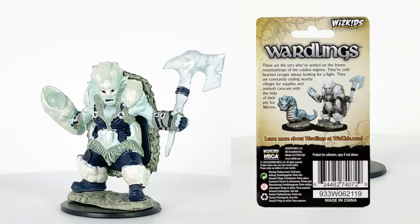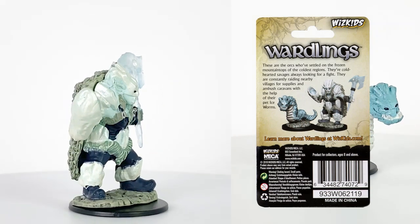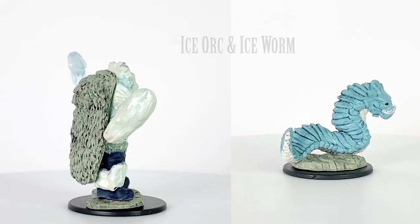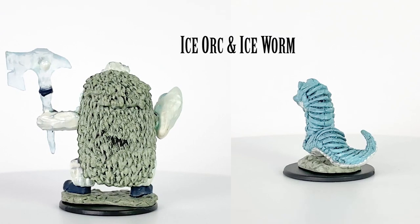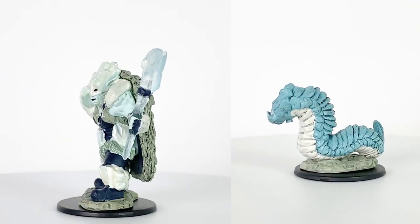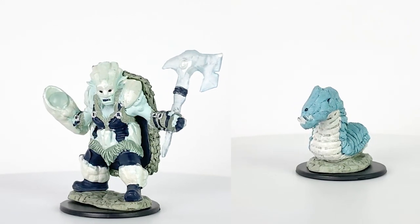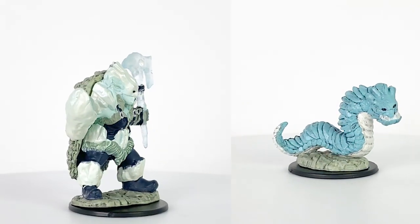The Ice Orc is found on mountaintops and attacks travelers in nearby settlements. The figure has an Ice Axe as well as a Snow and Ice effect wielded in the other hand, which could be either the start of a spell or maybe a Conjured Shield or Warhorn. This figure seems like a natural counterpart to the Wardlings Druids, especially the Girl Druid from Wave 2, who also has an Arctic theme.